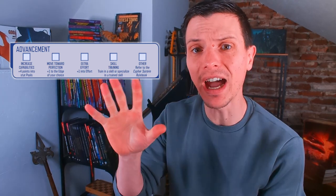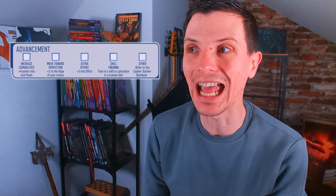Going up a level is actually called going up a tier, and on your character sheet you will find an advancement tab with five boxes for you to tick. If you tick four of these boxes in any order you please, you go up a tier and gain new powers for that tier from your focus, your type, and your descriptor. To tick one of these boxes and gain its powers, you need to spend four experience points.